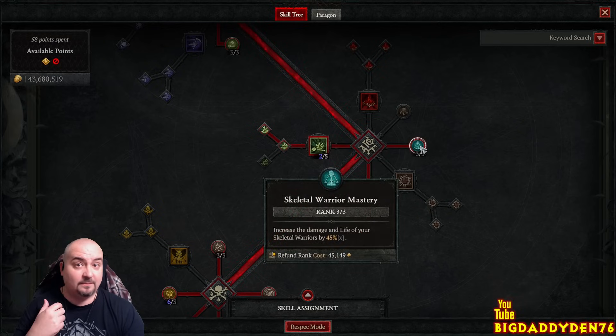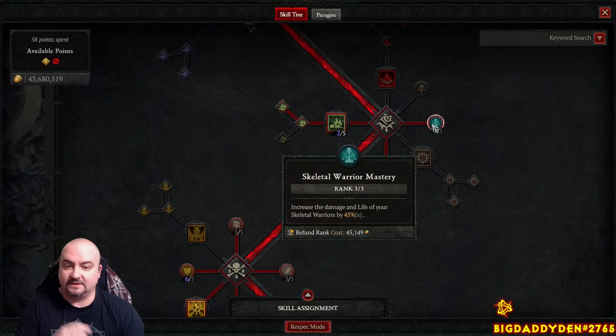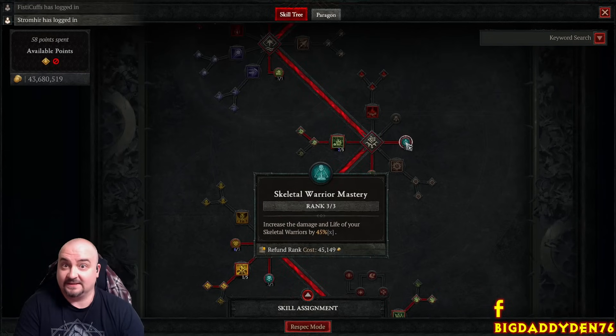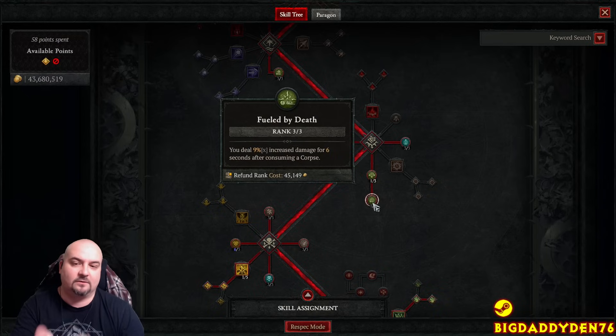Max out Warrior Marshal - we're still pumping skeletal warriors and mages even though this is technically a golem build, because we want that extra life on the pets. Your mages and warriors would die without it, and they're still doing good damage. One point in Grim Harvest for a little bit of essence. We're mostly going for Fueled by Death - as we make corpses we get an extra 9% damage for 6 seconds.